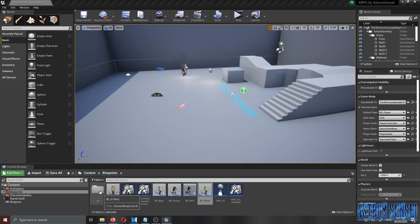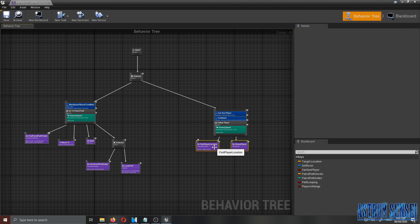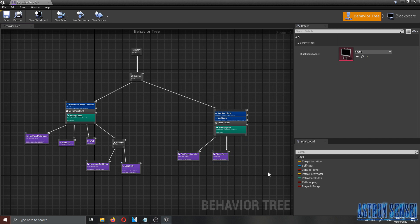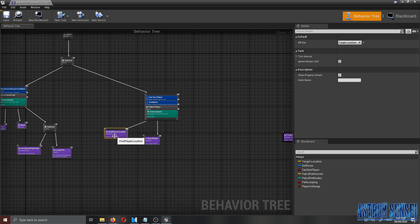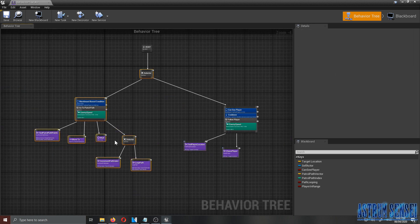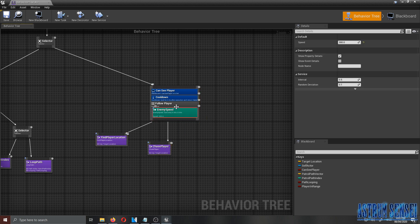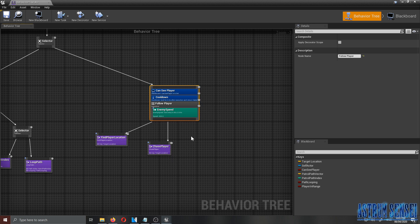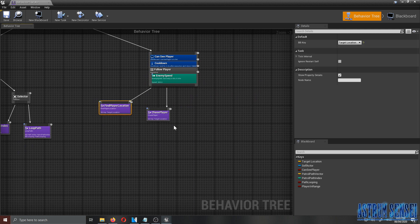We're going to start off by going to our behavior tree, which we've been working on for several videos. This is probably going to be the last behavior tree video for a while because I really want to focus on other stuff such as actual combat, player health, enemy health, and head detection. We have the sequence for enemy patrolling, and this part is the enemy chasing the player — follow player and enemy speed.